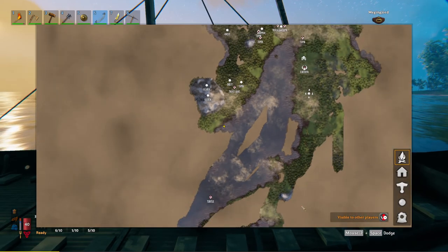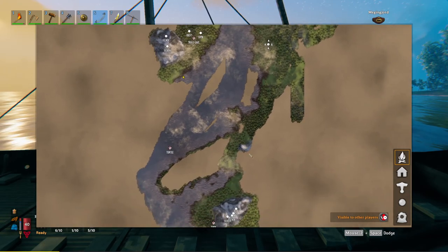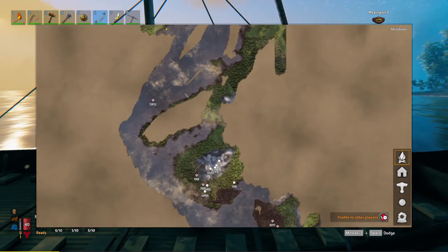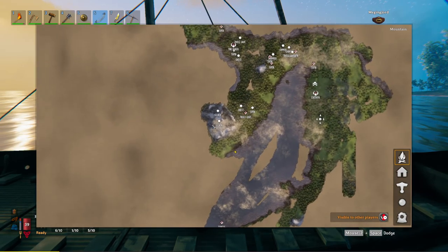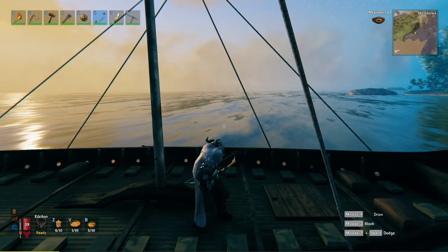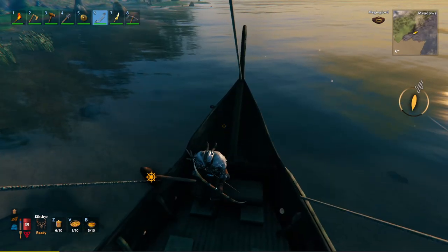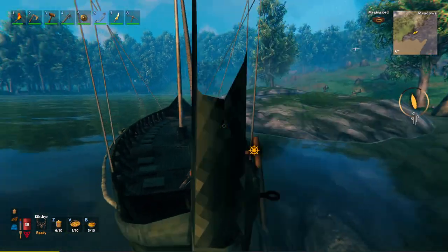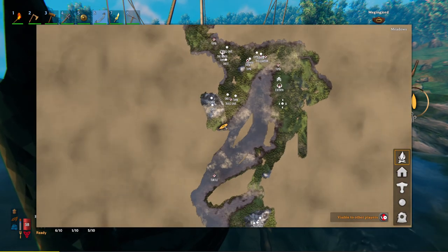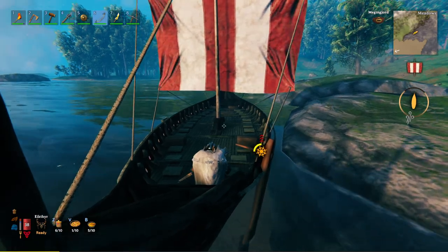Let's take a look at the map. I plan to take my boat from here over to here to explore this mountain. As you can see I've explored this one quite thoroughly, and this one as well - this one didn't really seem to have a whole lot. Let's start the boat and journey forth. The wind is in our favor right now, which is nice.